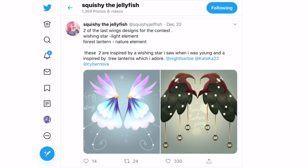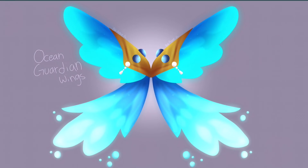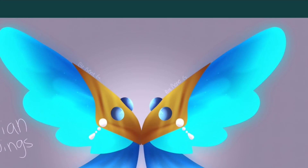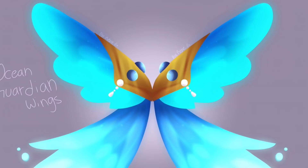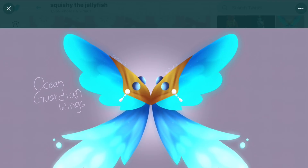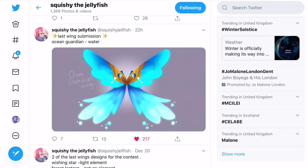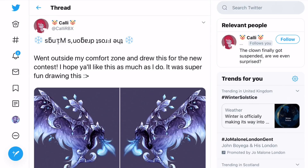The last submission from this set is the ocean guardian, which is water themed. I definitely need this for my mermaid outfit! You can see they have an ombre with light blue and dark blue, and also some pearls because pearls are very water aesthetic. There are going to be 40 plus wings added, so it's definitely possible that all of these wings I'm showing get added, and I really want all of them added because I think they all look amazing.